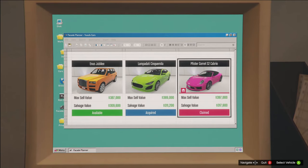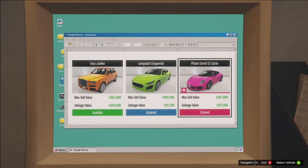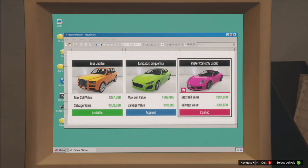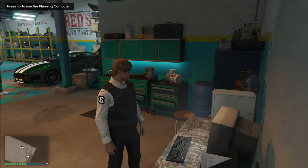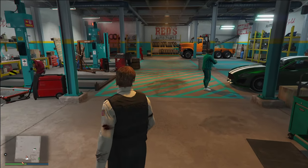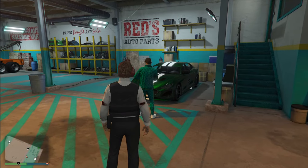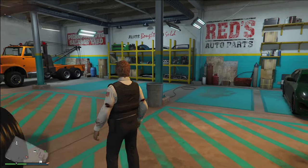Essentially, if you actually complete the Elite Challenges, you get the car for absolutely free, because it only pays about $10,000 to claim the car, and then it's like $20,000 to start the mission. So in total it's $30,000, but if you do the Elite Challenge for the mission itself, you're going to get $50,000. So you can actually make money and get a $1.7 million sports car for free, which is really, really nice.